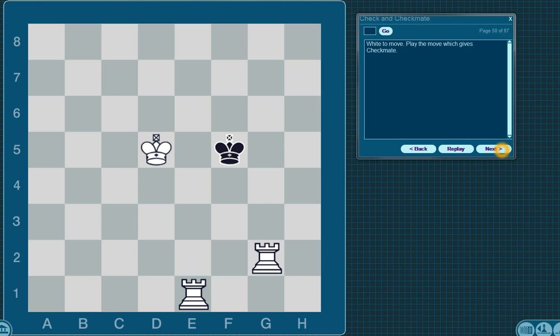White to move. Play the move which gives checkmate. You want to put the king in check, and the king cannot move to any other squares. The king cannot move to any of these three squares because kings can't be next to each other. The king also can't move to these three squares because they are being protected by this rook. So you'll have to use the other rook to put the king in check, and now the king can't move to any other square without being captured.